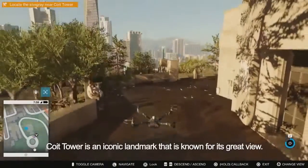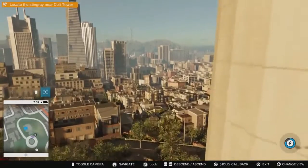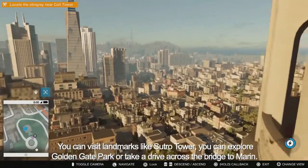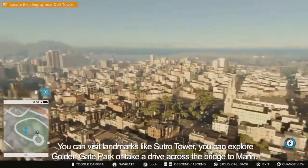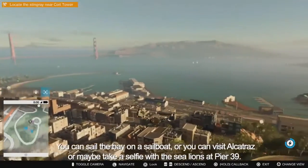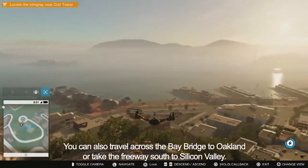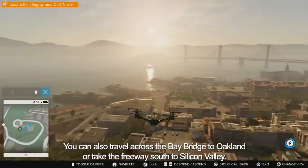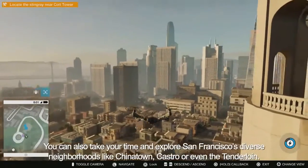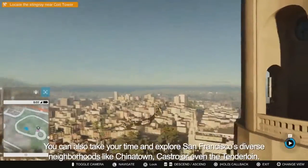Coit Tower is an iconic landmark known for its great view. From here, you can see the whole city is accessible. You can visit landmarks like Sutro Tower, you can explore Golden Gate Park, or take a drive across the bridge to Marin. You can sail the bay on a sailboat, or visit Alcatraz, or maybe take a selfie with the sea lions on Pier 39. You can also travel across the bay bridge to Oakland, or take the freeway south to Silicon Valley. You can explore San Francisco's diverse neighborhoods, like Chinatown, Castro, or even the Tenderloin.